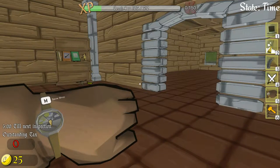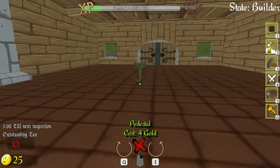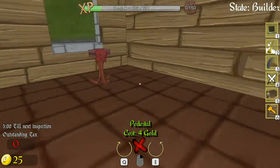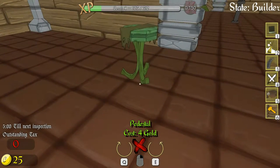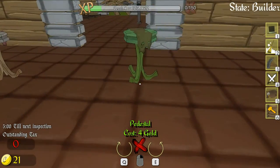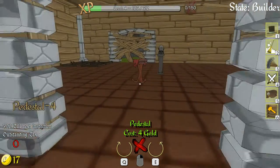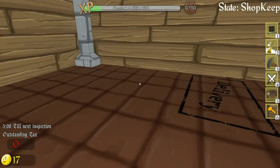There's builder mode — okay, I see. So we can build stuff for selling. Let's build a pedestal — Q and E to rotate. Let's build a couple of pedestals, one here and one maybe here. Then we can go into shopkeep mode.